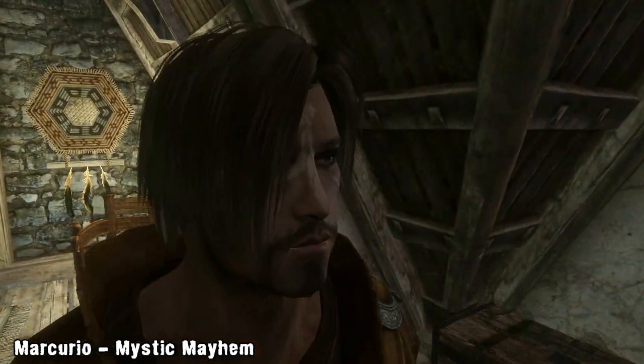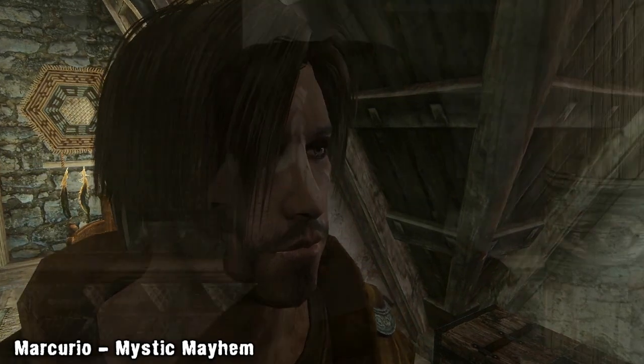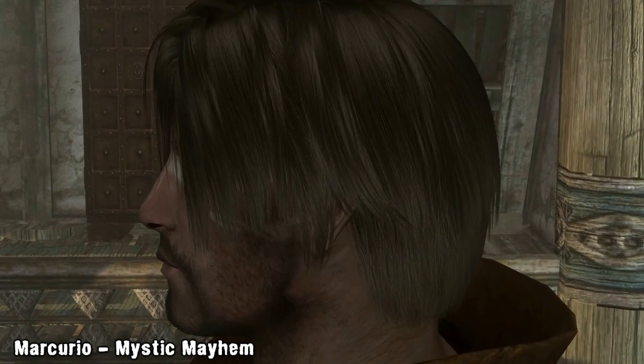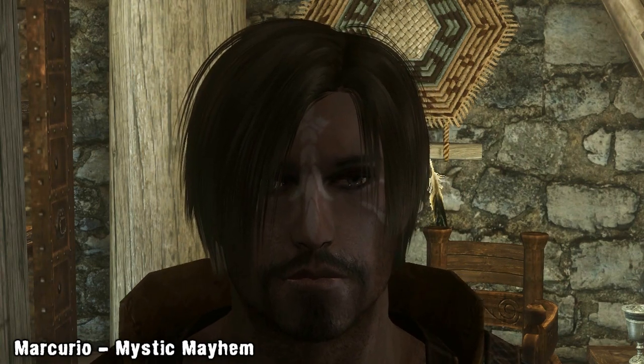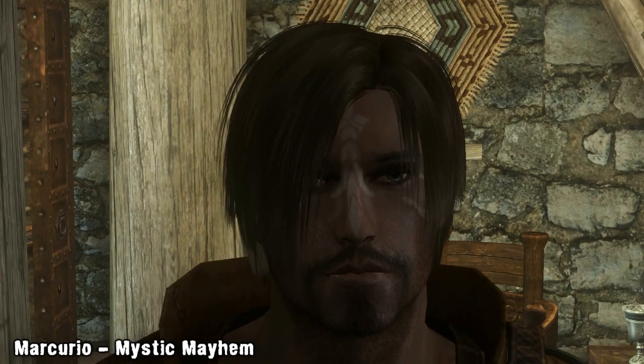To achieve the look you're seeing in the video, you'll need to install Better Males by Chris57, HQ Beards, Improved Eyes, and Apache Sky Hair — the main pack as well as the male stand-alone pack. Mercurio's hair can be different colours depending on what ENB you have installed or what kind of light he's standing in; at times it can look very dark and almost black, but in bright light it can appear almost blonde. This is the mod creator's first mod and we think it's a good one — Mercurio definitely looks better with this mod installed compared to his vanilla counterpart.